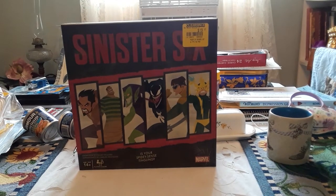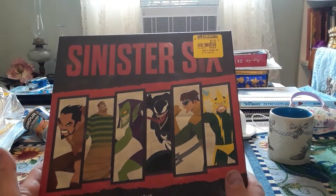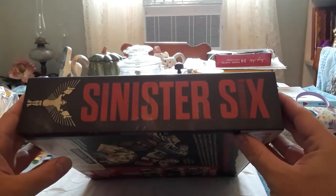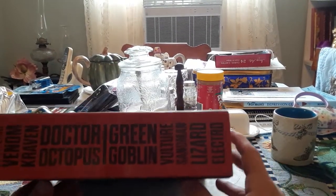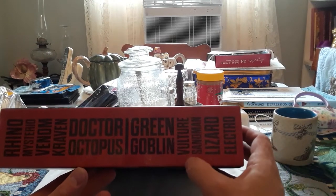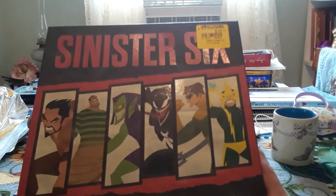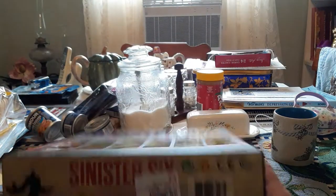Today we have the Sinister Six game from Marvel on this Superhero Spider-Man Saturday. Who are the Sinister Six? They are Rhino, Mysterio, Venom, Kraven, Dr. Octopus, Green Goblin, Vulture, Sandman, Lizard, and Electro. Why are they the Sinister Six? Because they're sinister and there's six of them.